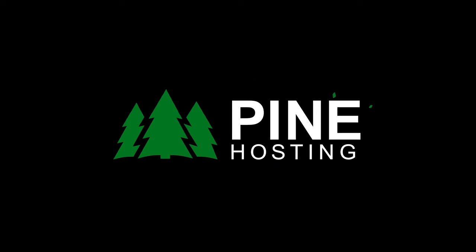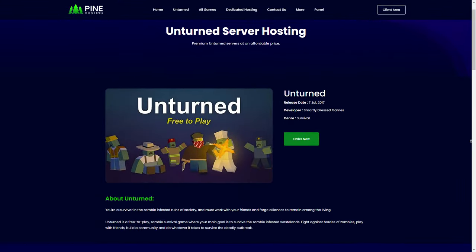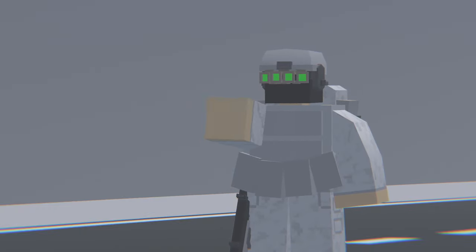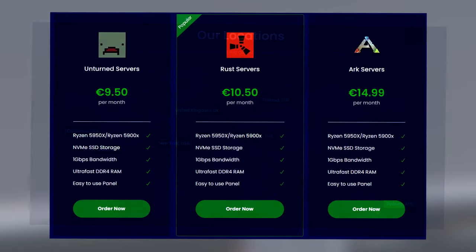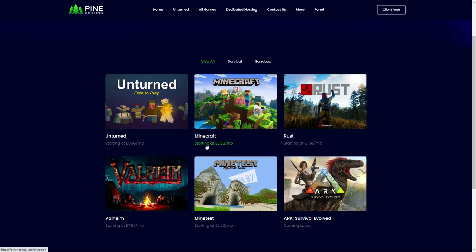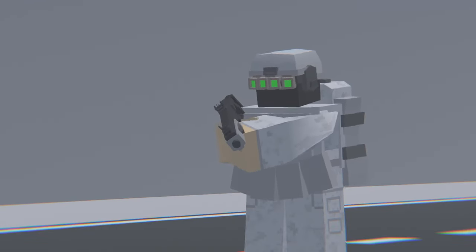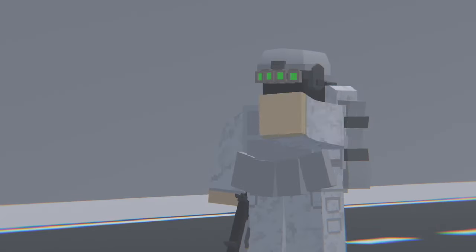Today's video is sponsored by Pine Hosting. Are you trying to start your own Unturned server and have no clue where to start? Pine Hosting is super easy to learn, the navigation is very user friendly, and all servers have high performance with DDoS protection. They have locations all around the globe, very cheap pricing, and a variety of game servers including Rust, Arc, and Minecraft. A great feature is the ability to install plugins and mods with just one click. If you have a server with another provider, Pine Hosting can help you migrate as well. Use code LDG for 30% off.